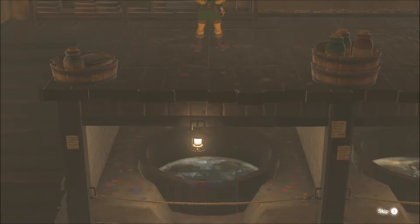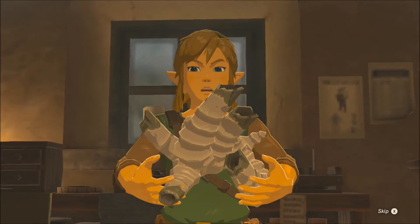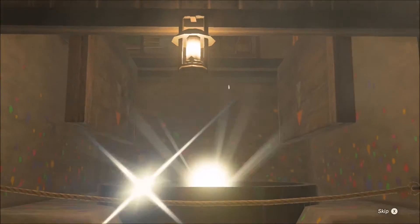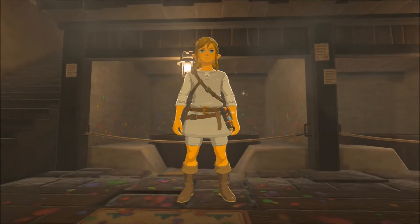Once you do that, he takes your money and you get this little cutscene. You're standing above the vat, and all of a sudden he opens the door, you fall in, you come out — brand new set of clothes. Got our all-white set there.